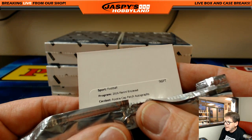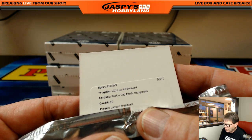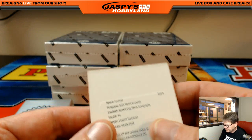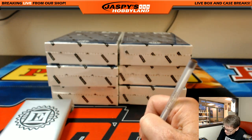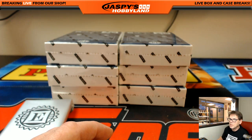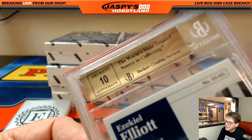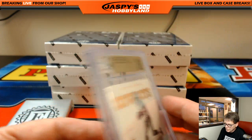Rookie cap patch auto, number 40, Laquan Treadwell, Minnesota Vikings. Who's got the Vikes? That's Chris D. Very nice. A lot of them coming out 8 or 9 — this pup Jaspi's gets a 10, right there folks. It's a sweet card.